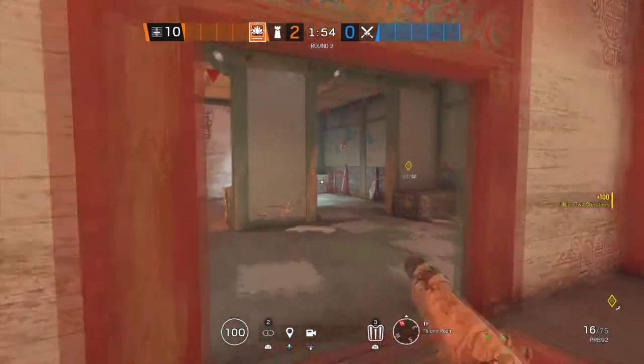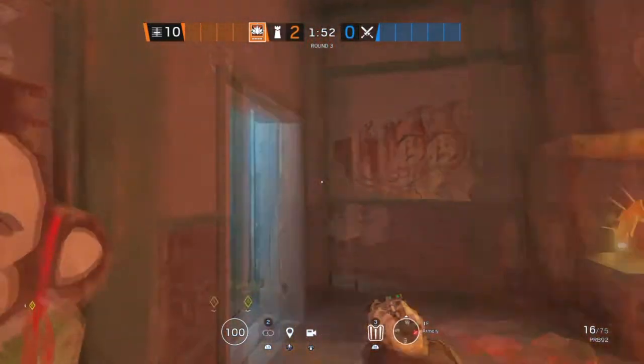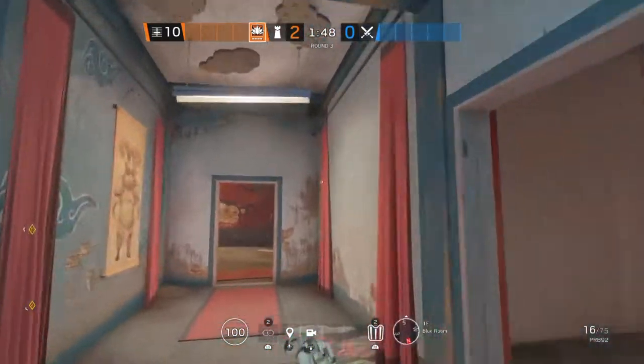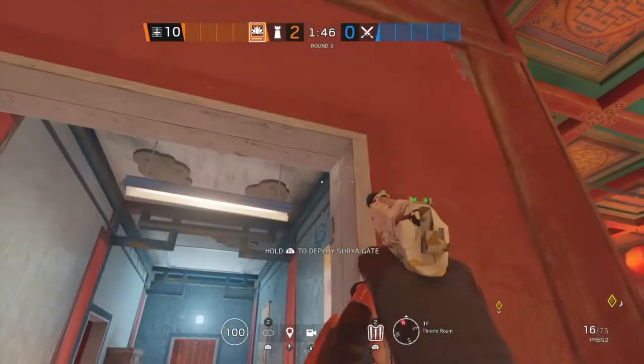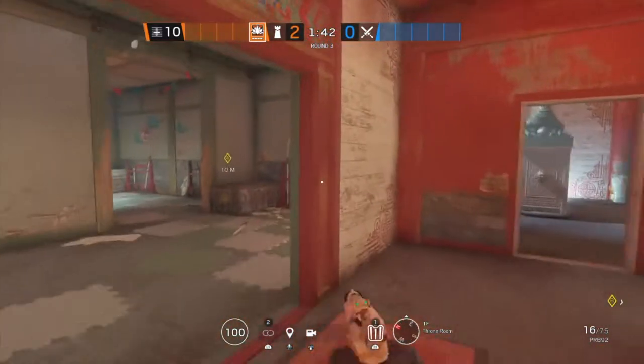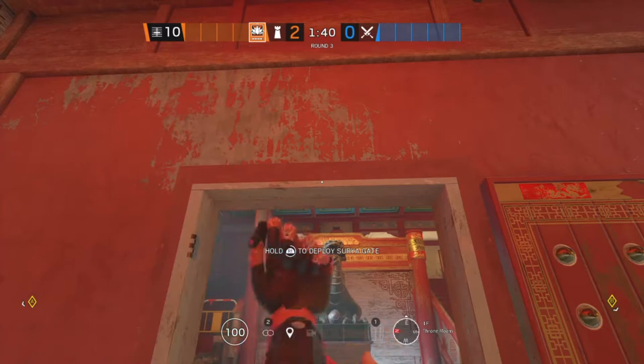The next site for Theme Park is Thuneroom and Armory. Starting off in Armory, we're going to put an Aruni on this doorway. The second Aruni is going to be over here on the other side in Thuneroom on this doorway, and the last one is also going to be in Thuneroom on this doorway.